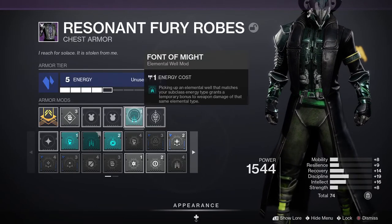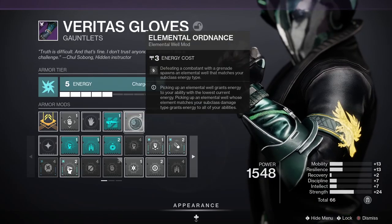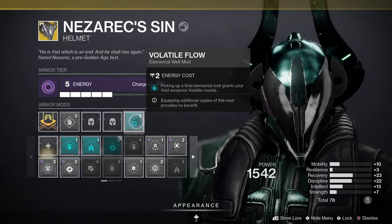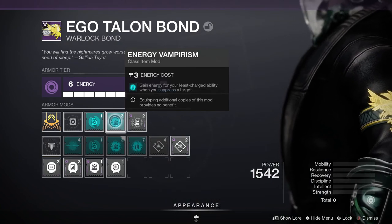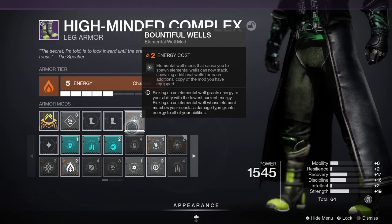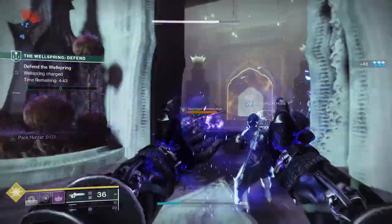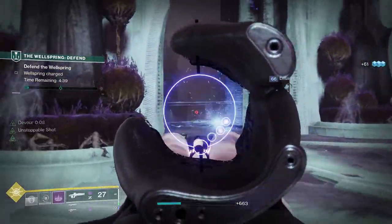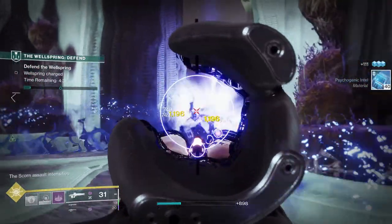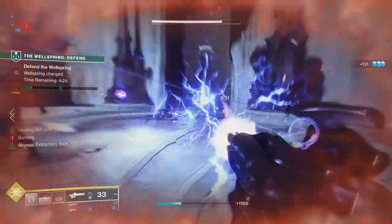For mods, I'm using Font of Might — picking up an elemental well matching your subclass grants a temporary weapon damage boost. I'm also using Elemental Ordnance, so defeating enemies with grenades spawns an elemental well. I'm using Volatile Flow so picking up an elemental well grants your void weapons volatile rounds — since Collective Obligation is a void weapon, it will automatically fire volatile rounds. I'm also using Energy Vampirism to gain ability energy when suppressing targets, and Bountiful Wells to stack additional well spawns.